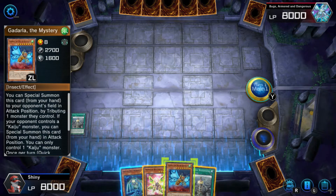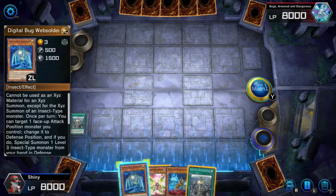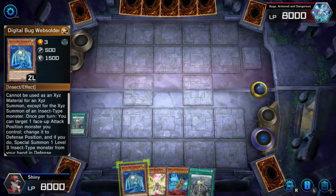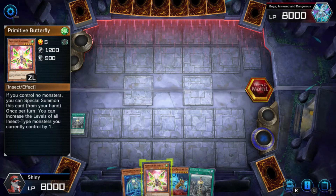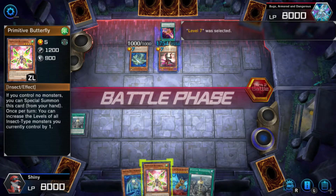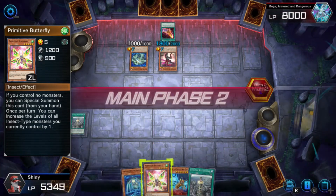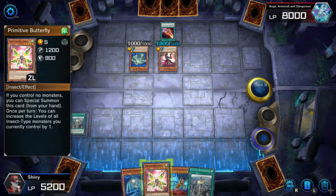I wouldn't even be able to do anything though. Am I supposed to pass on this? I think I'm going to pass because I can't go into an Xyz play. That wouldn't be possible. Oh my god — you have the Inzector engine? Oh my gosh. Kaijus versus Inzectors — this is going to be interesting. I feel like I actually drew a pretty bad hand for going first, but I don't know.